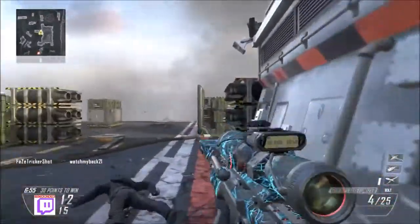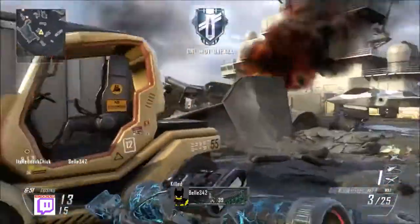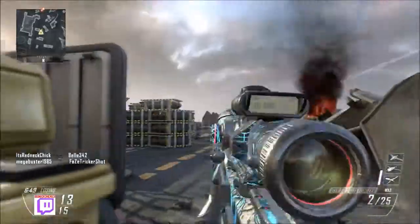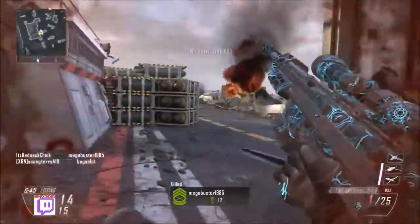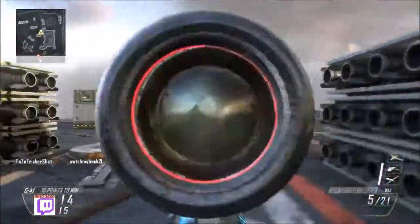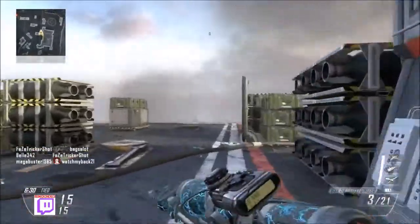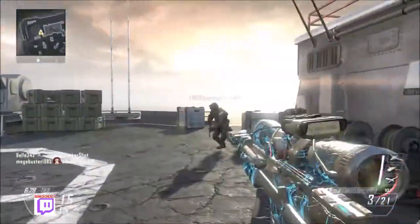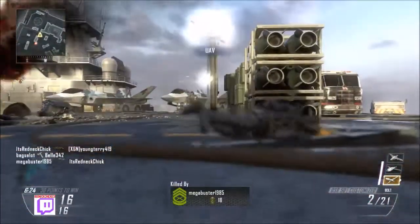It does have thrusters - like a thrust jump. I don't know the right term, but it has the knee slide and the thrusters, so you do get some jump and some more speed with that. But it's definitely not anything to do with XOs. Don't relate it to Advanced Warfare - it's a lot better. It's quicker than Black Ops 2 and slower than Advanced Warfare. It's like the perfect speed.